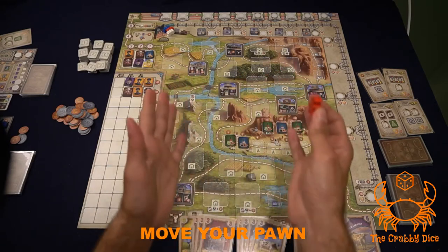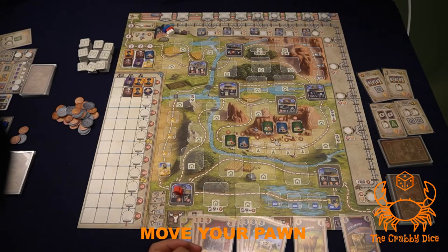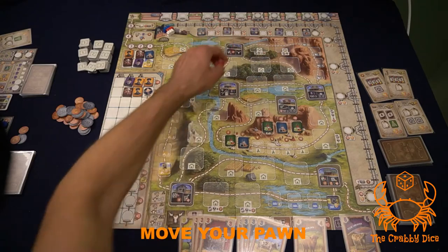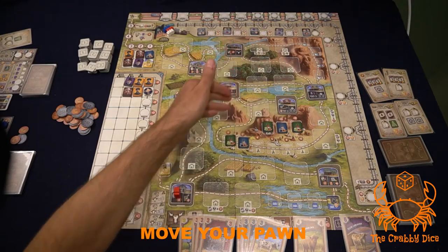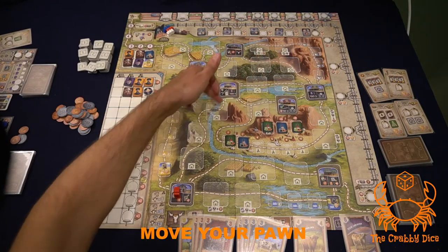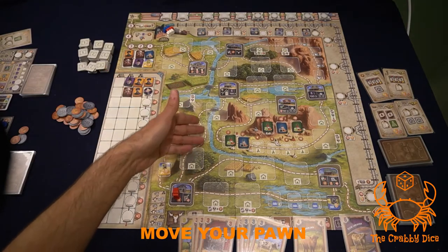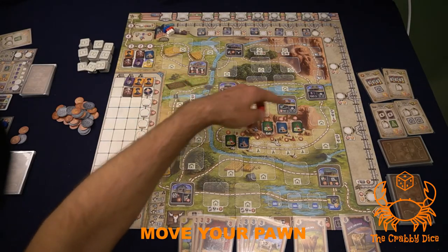A couple of things about movement: if you run through a hand symbol that's green or black, you have to pay that player the money shown on your player board. At the very start of the game you can put your pawn anywhere. From there, you move one to three spaces following the lines and arrows on the board. Empty spots are skipped, but when players start building houses, you'll have to spend movement visiting them — the game starts fast and slows down as buildings fill the trail.